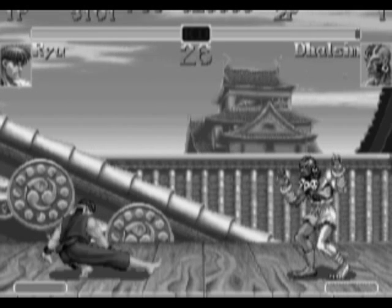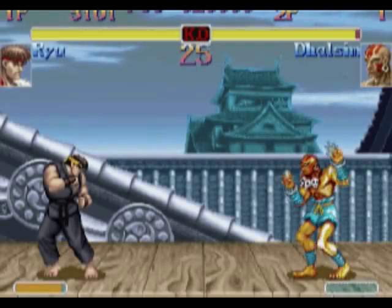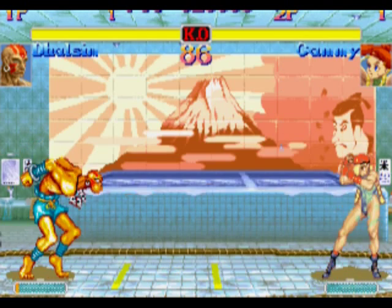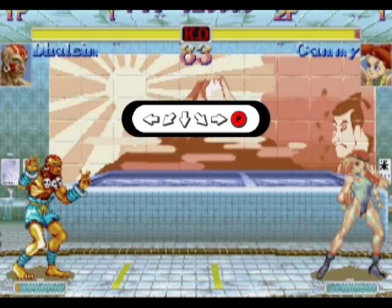You can also jump or crouch and hit a button to get a different jumping or crouching normal move. Special moves require a combination of joystick movement and button press, such as Ryu's fireball. To throw a fireball, move the joystick in a quarter circle motion going from Down, to Down-Forward, to Forward, and then press a punch button. Dhalsim can also throw a fireball using that exact same command, but he's got a different move — the Yoga Flame — with a slightly different command. That's a half circle towards plus punch: move the joystick Back, Down-Back, Down, Down-Forward, Forward, and then press a punch button.